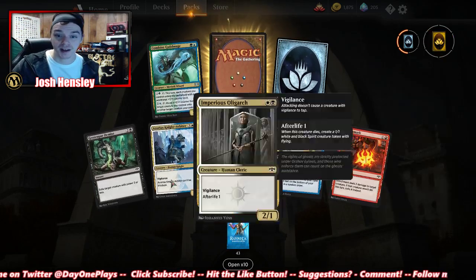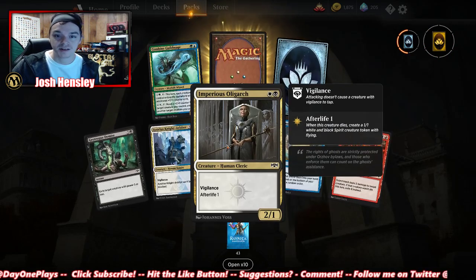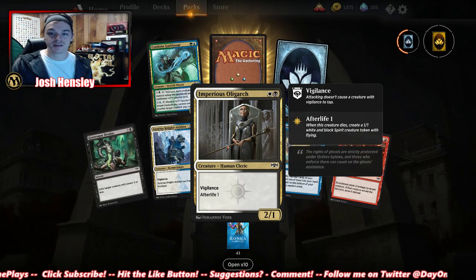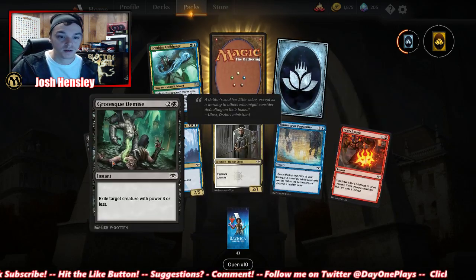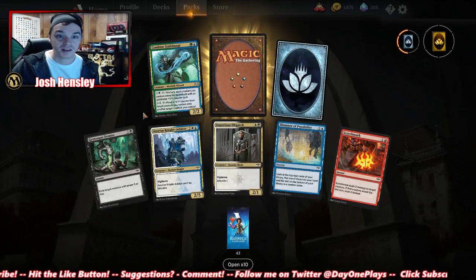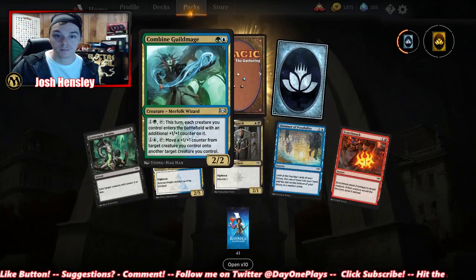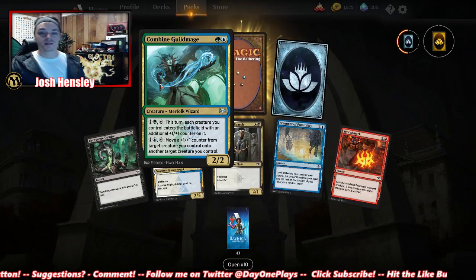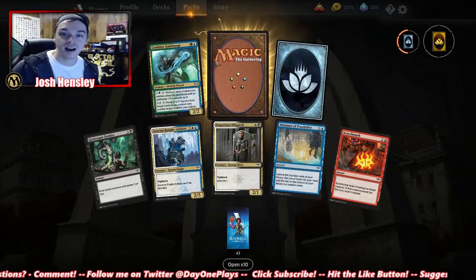30 more until our next mythic wild card. Oligarch — vigilance, afterlife 1, 2/1 for two. Grotesque Demise. Combined Guild Mage looks pretty strong. The Merfolk Wizard — we're getting some cards for the Merfolk. Nice. An uncommon wild card.